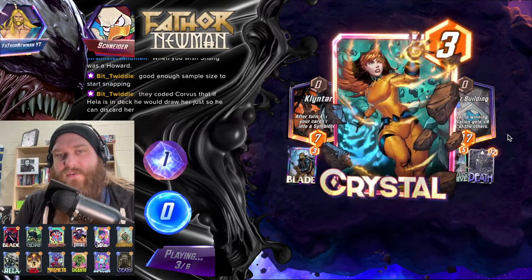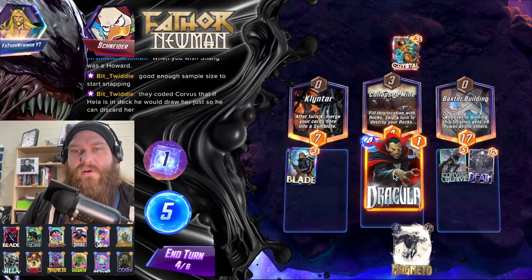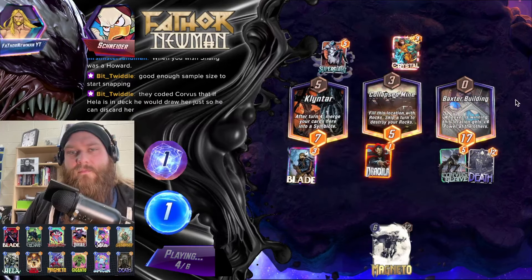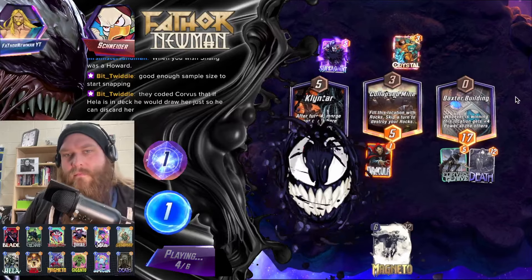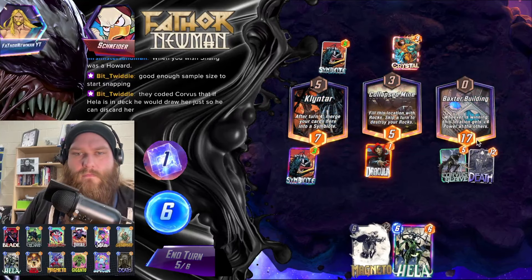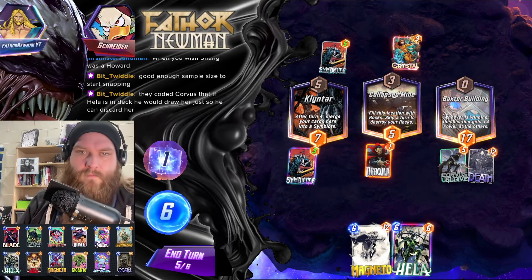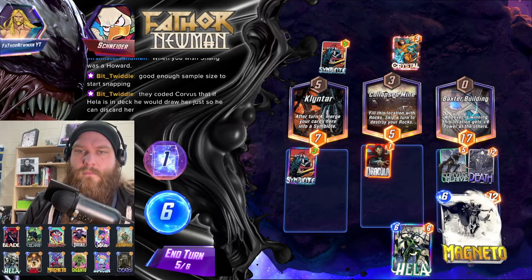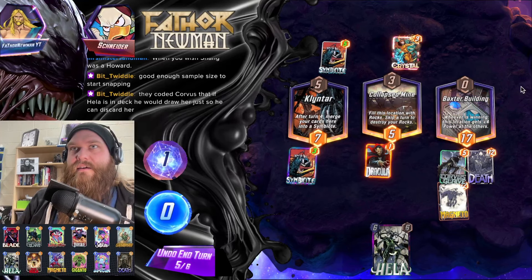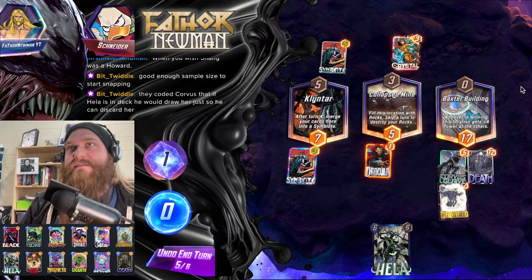The main thing I actually want is to get out enough power so that if they're going to Shang something, they have other lanes to contest with. The coded Corvus — if Hela is in the deck, he would draw her just so he could discard her. I think that makes a lot of sense based on the things that I've seen.